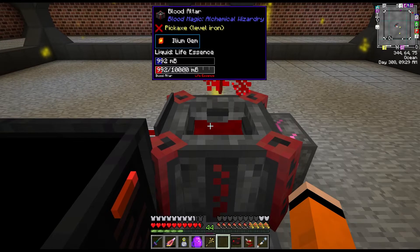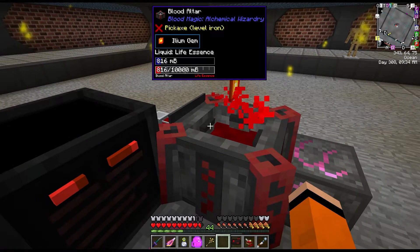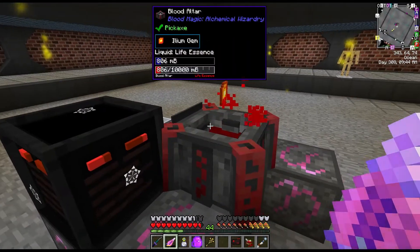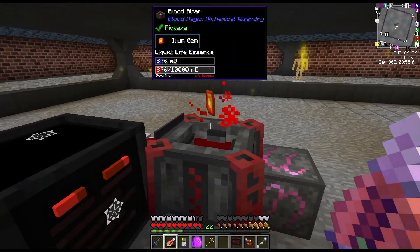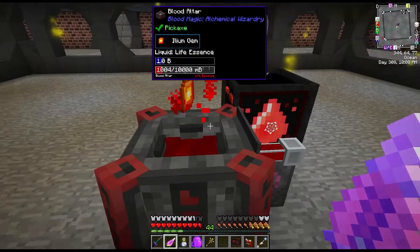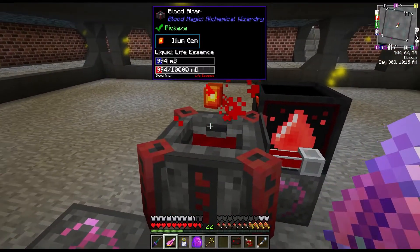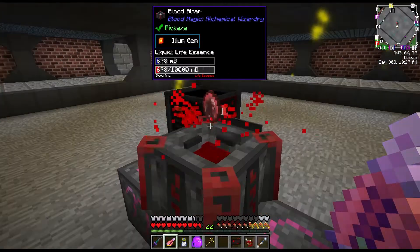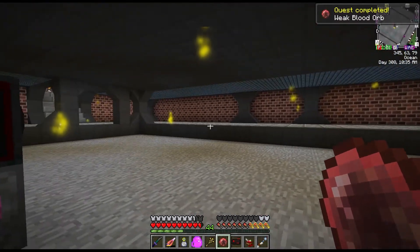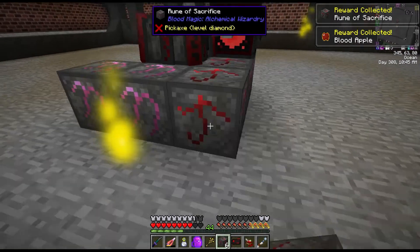Now we can make our weak blood orb with this gem. If we just put the gem in the altar - this takes 2000 LP. The way the blood altar works is if it doesn't have enough blood to complete the craft, the craft will go backwards. But it looks like it's able to keep up with the time in a bottle here. There's our weak blood orb - we can bind it to ourselves and collect our quest rewards, which gives us some sacrifice runes.